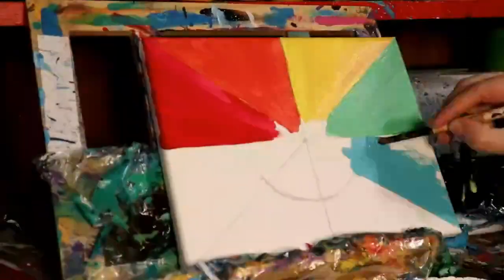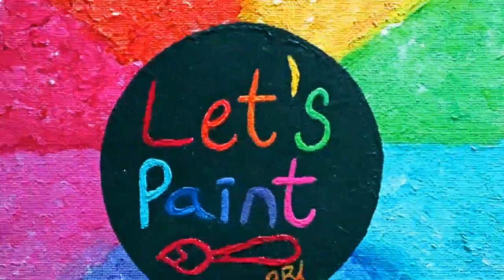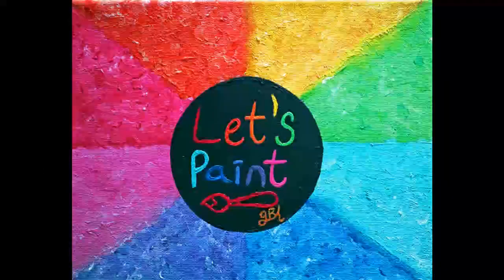Today on Let's Paint we're going to be painting a galaxy inspired by Animal Crossing Wild World. In Animal Crossing there's a character named Gulliver that occasionally appears in your town. In most games he appears as a shipwrecked sailor, but in Wild World and City Folk he appears as an astronaut and you have to shoot down his spaceship in order to interact with him. So I thought it would be fun if I painted his spaceship in a galaxy.